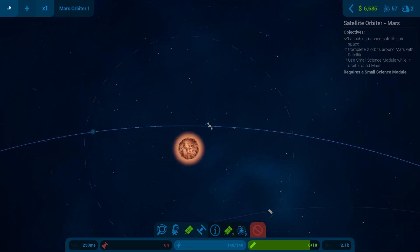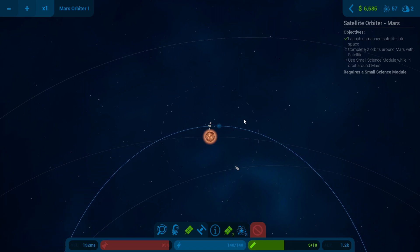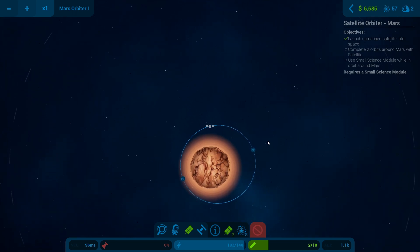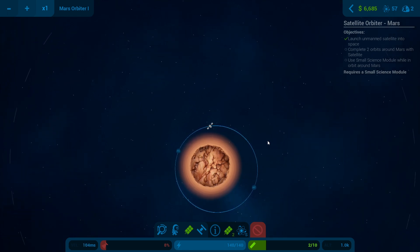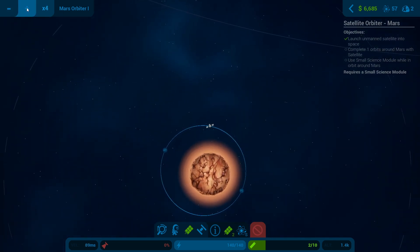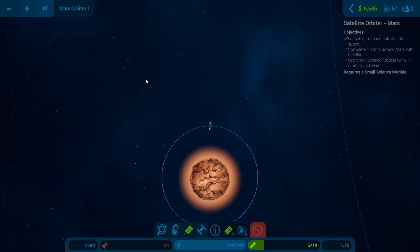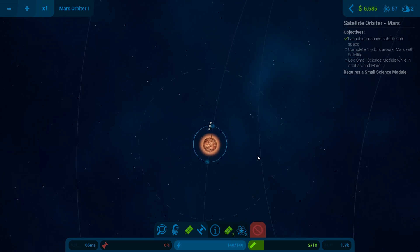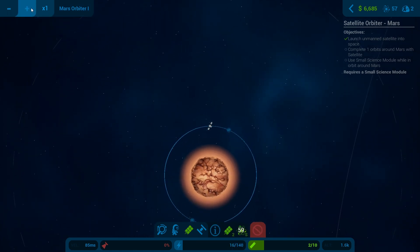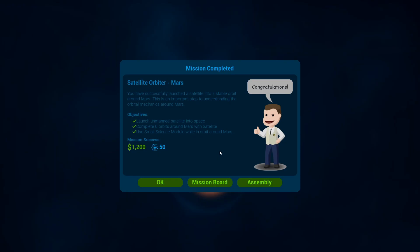Now we need to slow ourselves down. Raise it up a little bit - we might be going into orbit the wrong way around but never mind, that's just this game. There we are - that will do. Our Mars Orbiter - let's see how much science we get from this. It makes you dizzy. We've got some science, and we've completed the mission!